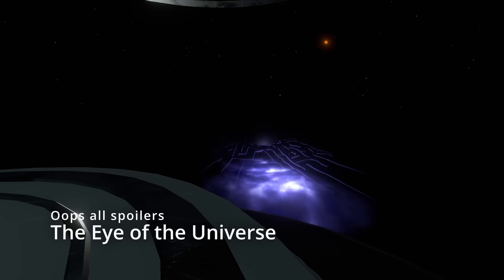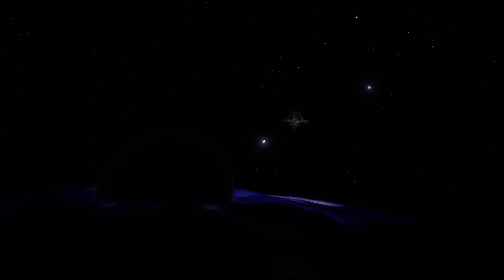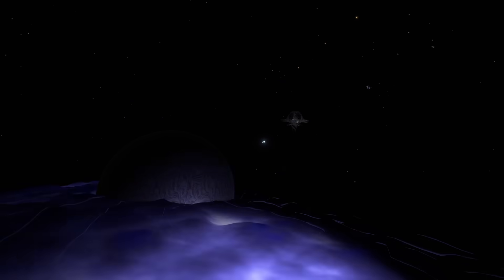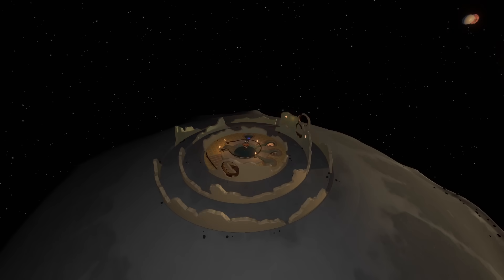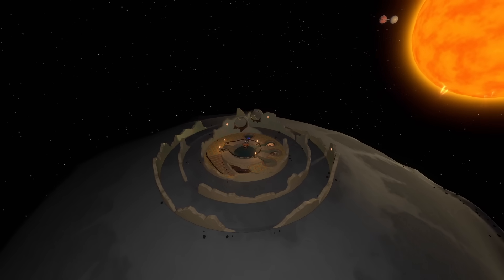Now this last part is where I spoil literally the ending to the game, so if you ignored the first spoiler warning, please reconsider now. And finally — I lied before — this is the real-ass planet: the Eye of the Universe. The Eye of the Universe orbits the Sun from incredibly far away, mirroring some real-world theories about a hypothetical Planet 9 that could orbit the Sun from way far out. The Eye of the Universe signal is also pretty clearly based on the cosmic microwave background, which is a real-life background glow across the entire universe that dates back to only a few hundred thousand years after the Big Bang.